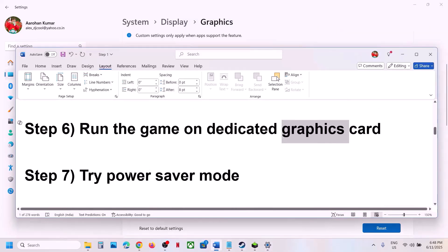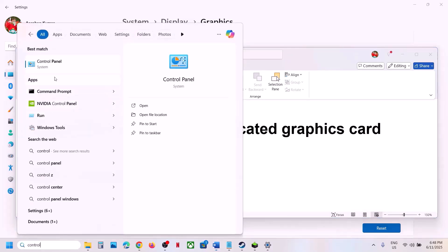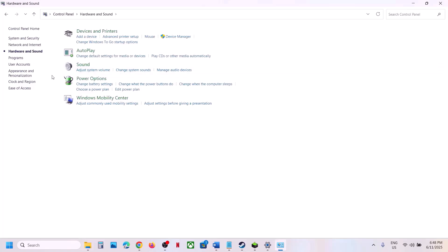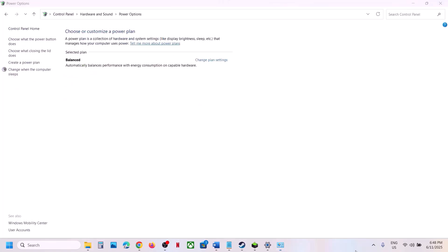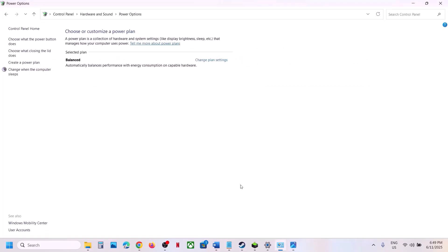If still not working, try Power Saver mode. Type 'Control Panel' in the Windows search box, go to Control Panel, Hardware and Sound, then Power Options. If you see a Power Saver option, select it and check. You can also try Balanced. For many users Power Saver has worked, so try this and check.